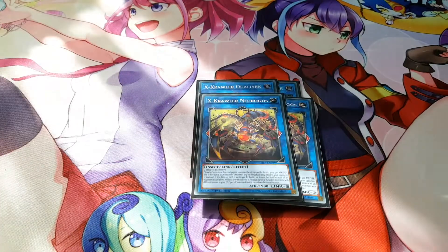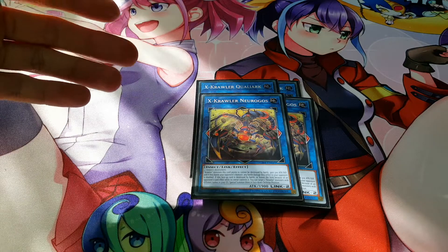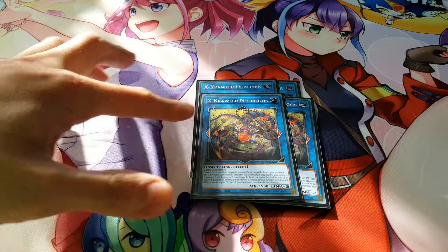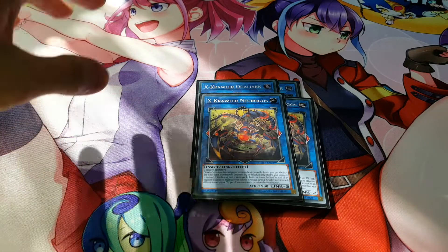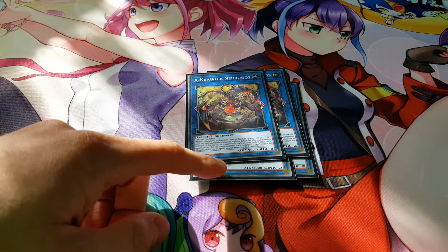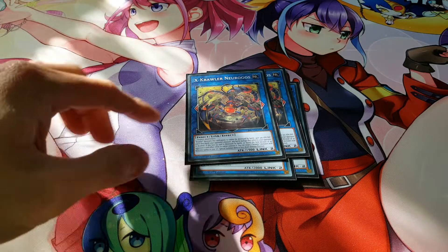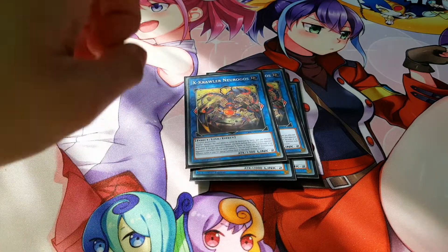We're playing two copies of Ex-Crawler Norogos, which requires two insect monsters. It shares the same revival effect as Quailark. Any monsters pointing to it gain 300 attack and defense, and when they battle your opponent's monsters, battle damage inflicted is doubled. It's 1900 attack, and with the field spell boost it can get surprisingly large for a link-two monster. Crawler monsters pointing to it also can't be destroyed by battle.